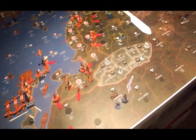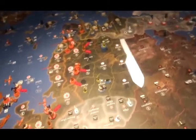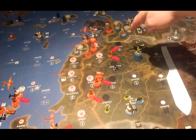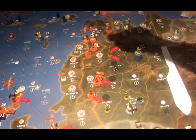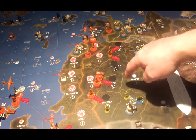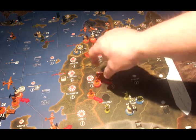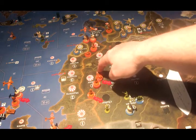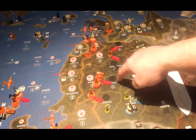In terms of other attacks, there are three attacks in China, and two of them are walk-ins. He's going to walk one guy into Yunnan from Hunan, one guy into Kui Chao from Hunan, and five infantry, three artillery, and one mech into Hoppe from Anway.